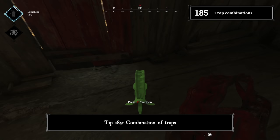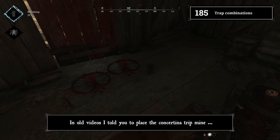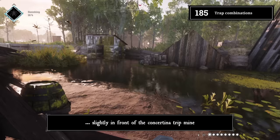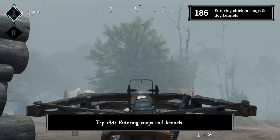Tip 185: Combination of traps. Place bear traps in front of the concertina trap to generate an even more lethal setup. In older videos I told you to place the concertina trip mine on top of the bear traps, but sometimes the concertina trip mine explosion triggered the bear traps and the bear traps dealt no damage. Therefore, place the bear traps slightly in front of the concertina trip mine. For the most lethal booby trap, place bear traps in front of a concertina trip mine next to a green barrel.